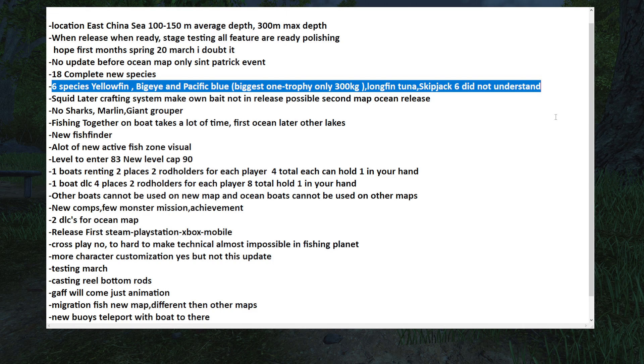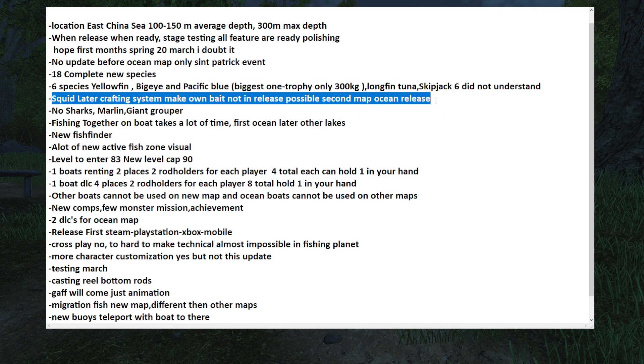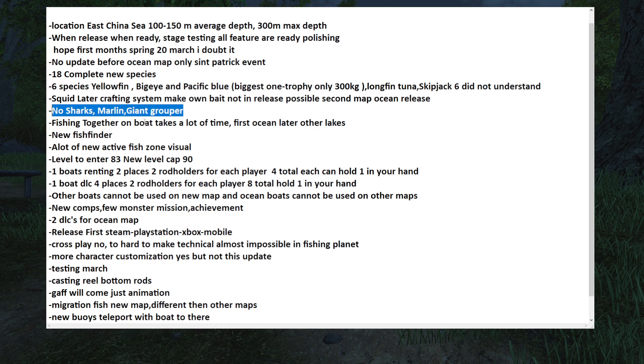The other tuna species include longfin tuna and skipjack. The sixth one I didn't catch clearly because the developer's English was not always easy to understand. Beyond tuna — six of the 18 new species are tuna — we are also going to get squid. You can catch squid, and later a crafting system will let you make your own bait, but that crafting system is probably coming in a second ocean map, not this release. The squid can already be caught in this update though.